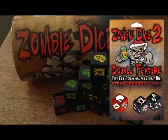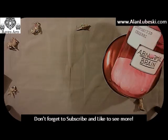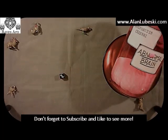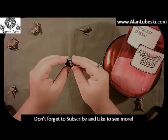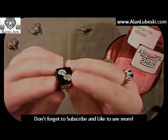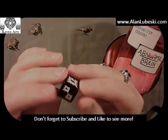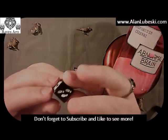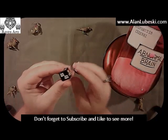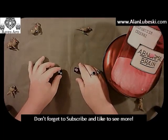Big summer action movie — here come the zombie-fighting Hollywood Heroes: the Hunk and the Hottie. Hard bodies, great hair, and tasty brains. This movie adds two hero dice. The Hunk is the black die with white icons. He has two feet, two shotguns, one double shotgun, and one double brain. With all those shotguns, he blows away zombies like crazy.